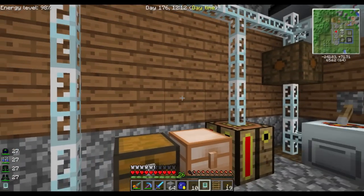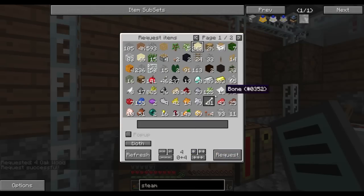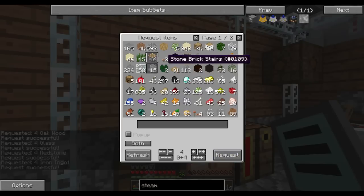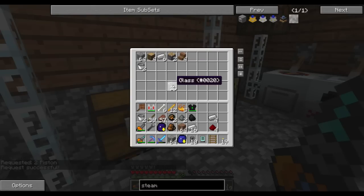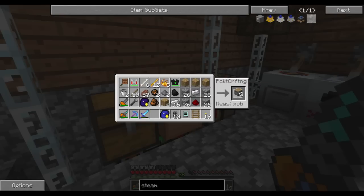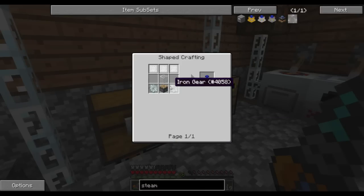I'm also going to need a couple of pistons. I do have some, but let's make a bunch of pistons so that I can keep them in here for those. That'll do — four, and two. Now for the commercial, we need iron gears. I still have gears.